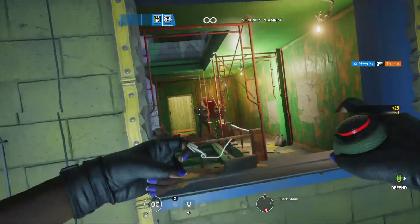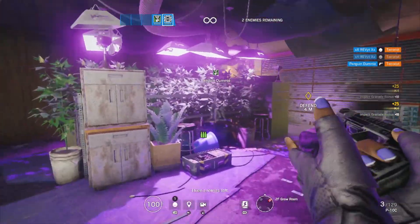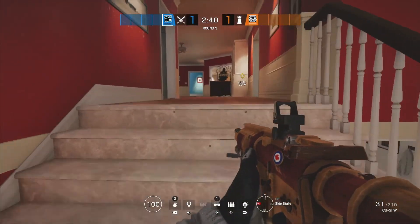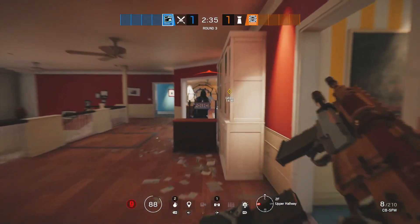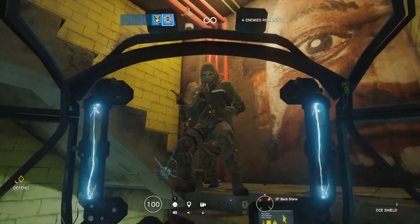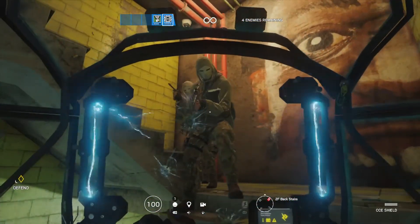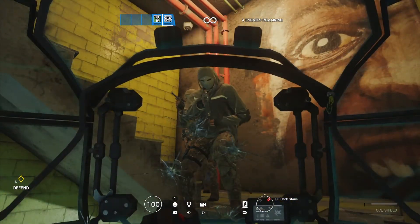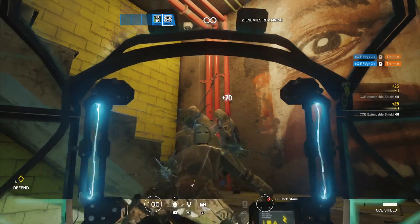Clash's two secondary weapons are the P10C handgun and the SPS MG9 machine pistol. In almost any case you're better off using her handgun rather than her machine pistol — it's much more accurate and does a lot more DPS. With her gadget you have a choice of an impact grenade or barbed wire. Her unique gadget is her CCE shield, otherwise known as her crowd control electro shield. It's a charged ability she can activate any time her shield is out, which will shock any enemy in front of her, slowing them and doing 3 damage per second. This ability can shock multiple people at once — think of the Wunderwaffe from Call of Duty Zombies, where the electricity passes from the first enemy to the last.